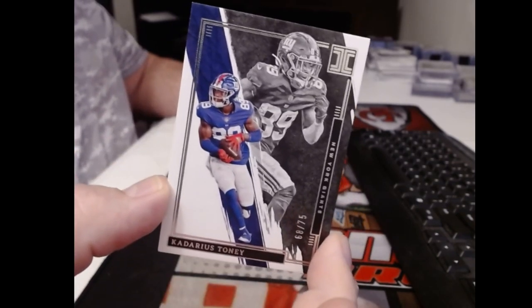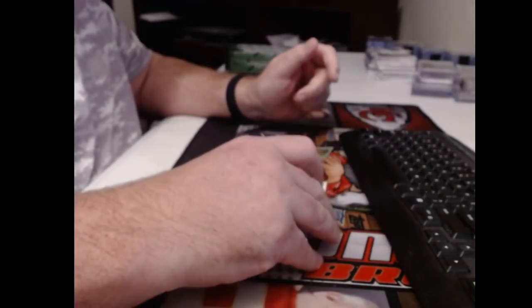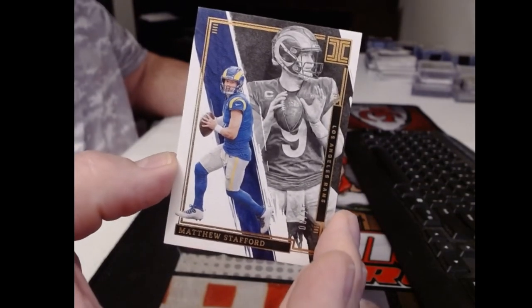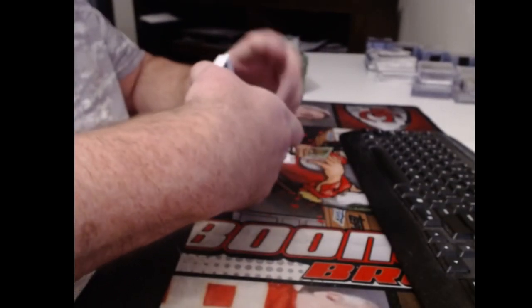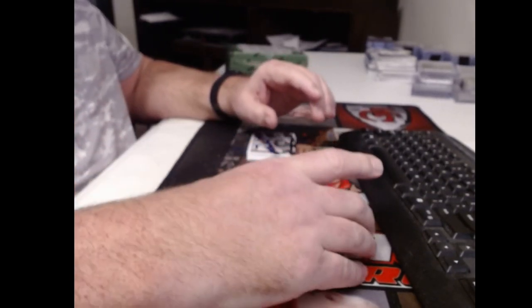There he is — might be Super Bowl MVP. Kadarius Toney, numbered to 75, still with the Giants. Three base cards, this one numbered to 25 — Matt Stafford. I like how they put the base cards one direction and the other cards the other direction.